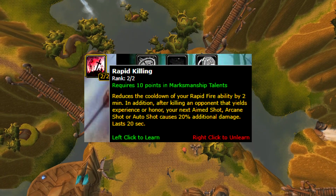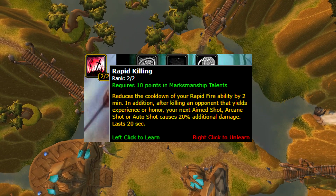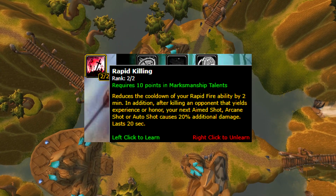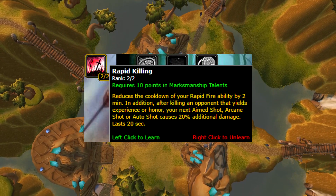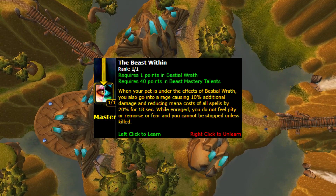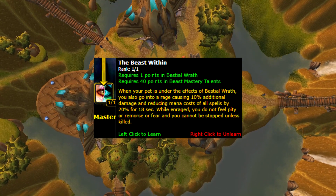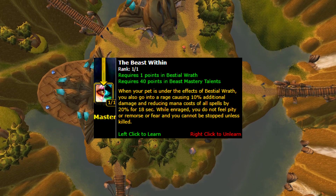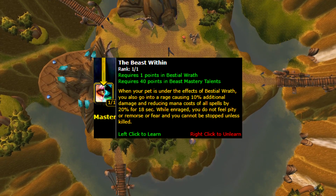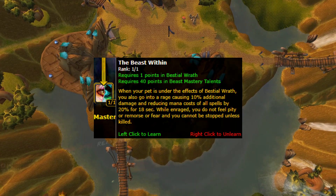Rapid Killing: reduces the cooldown of your Rapid Fire ability by 2 minutes. In addition, if you kill an opponent that grants XP or honor, your next Aimed Shot, Arcane Shot, or Auto Shot causes 20% extra damage, and this lasts for 20 seconds. The Beast Within: when your pet is under the effects of Bestial Wrath, you also go into a rage causing 10% additional damage and reducing the mana cost of all spells by 20% for 18 seconds. While in this state, you do not feel pity or remorse or even fear, and you cannot be stopped unless you get killed.